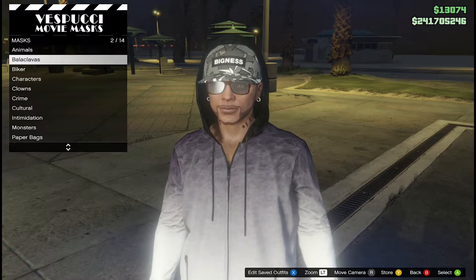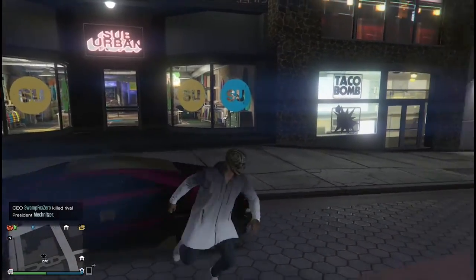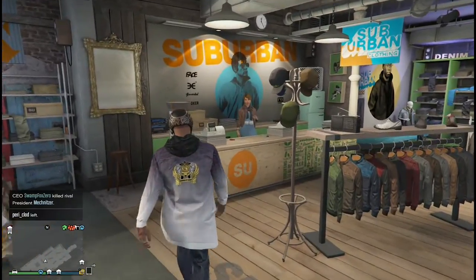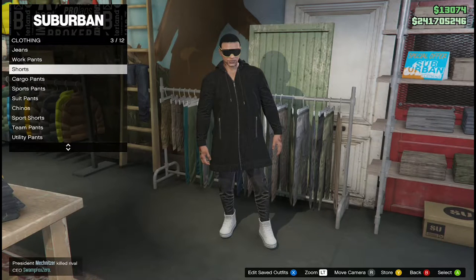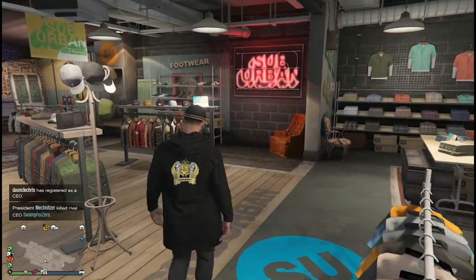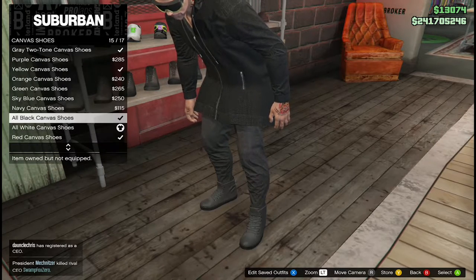You can choose whatever mask you want, but I'll show you exactly what I did. I chose a black mask. Then go to any clothing store and find yourself a pair of glasses. I chose the brown urban ski mask style. Then find yourself a hoodie and a pair of pants — I went for the black sports pants.